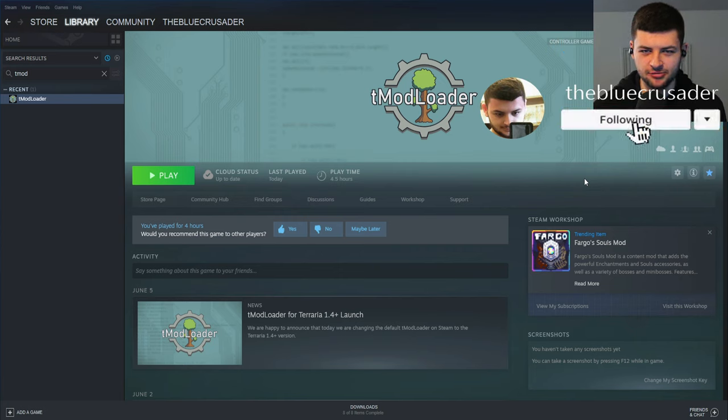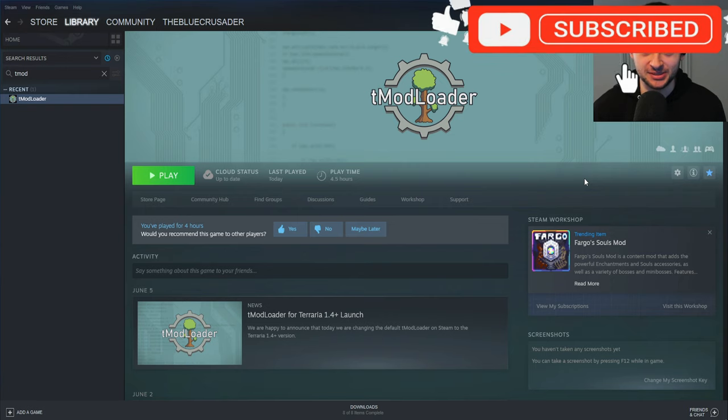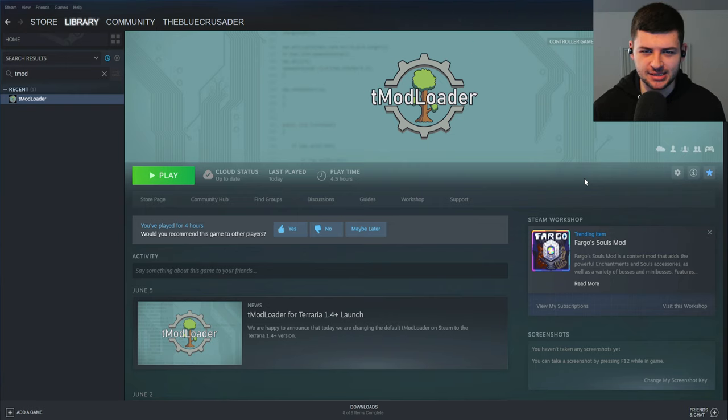Hey guys, Dean here. Today we're back on Terraria for another tutorial. It's been a long time since we've played Terraria, and today I'm going to be showcasing how you can use Vein Miner as a mod in T-Mod Loader so we can mine stacks and stacks of ores at once for convenience. Let me jump into it.